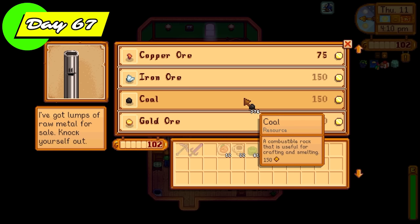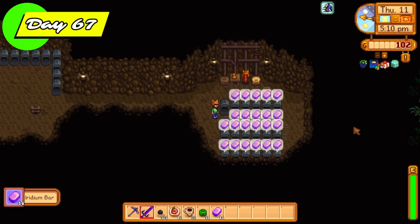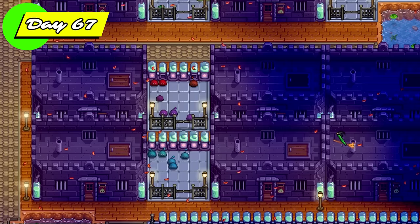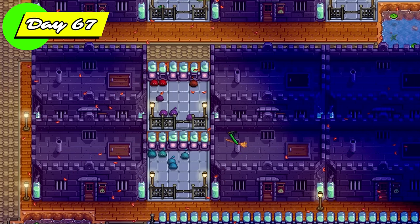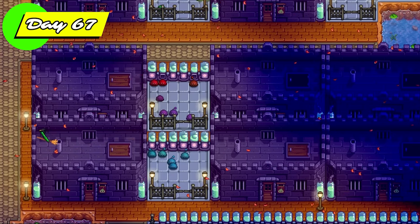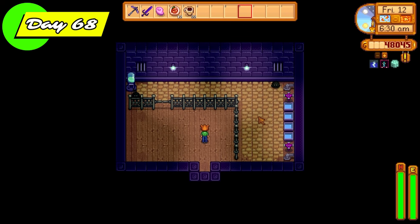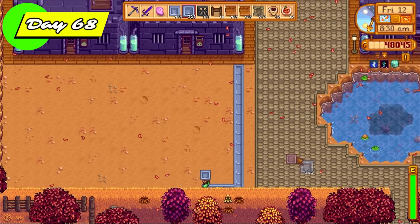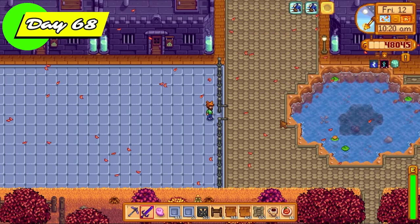I'm going to Clint today to blow all my money on coal because I'm struggling big time and I need it to make more slime egg presses and to smelt more bars to make more money. I got super lucky today — the witch finally visited the farm and spewed her magic on the slime hutch that didn't have the wicked statue, so those slimes will now become black slimes and eventually start mating. Baby black slimes enter the scene! The slime variety challenge is now complete — we now have one of every slime in the game inside our lovely slime rancher farm.